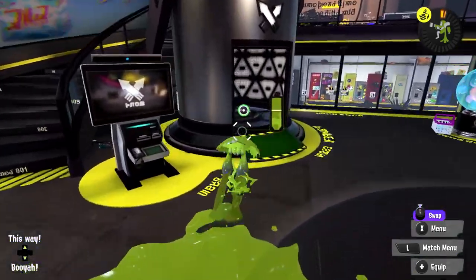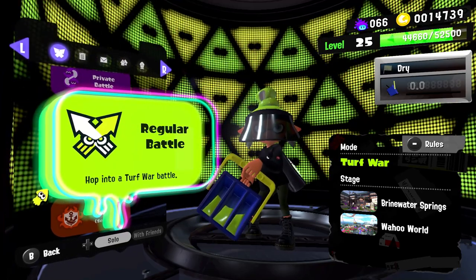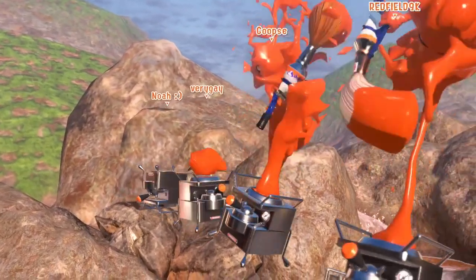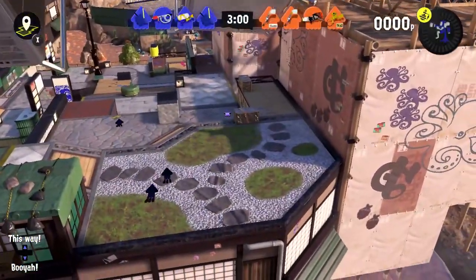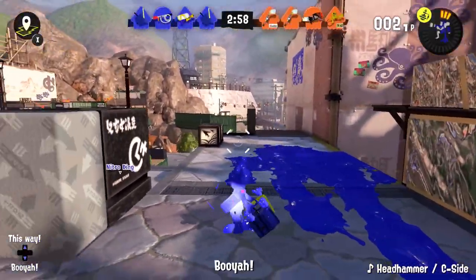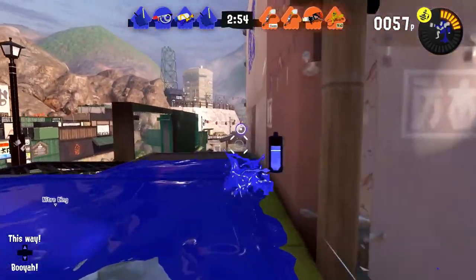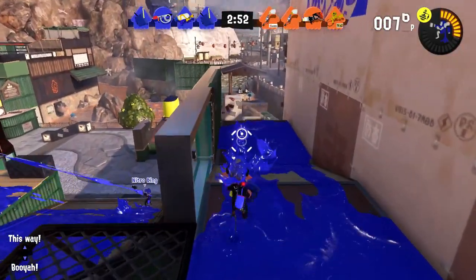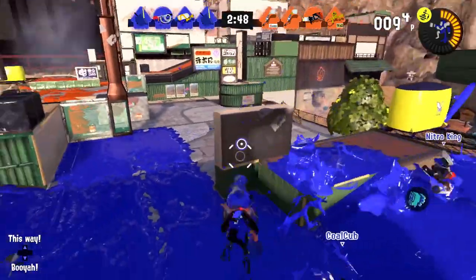We'll start off with some Turf War and then move on to whatever ranked modes there are. For Turf War we have Brinewater Springs and Wahoo World. Here we go with our first round. We've been doing this map a lot — I'm getting a little tired of it. It's still a really cool new map, but I wouldn't mind if they didn't have it on rotation every time I played. We'll get used to it. Definitely just trying to cover stuff up with the Tri-Slasher.